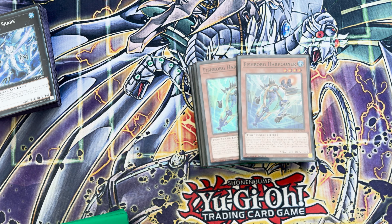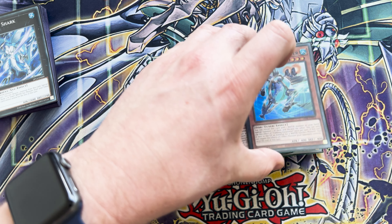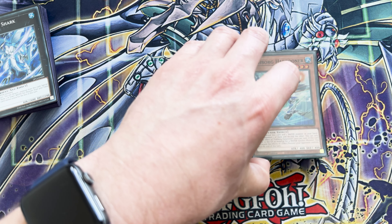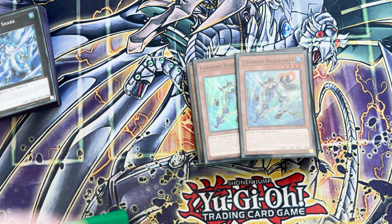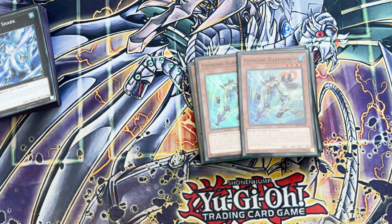Extender — Fishborg Harpooner. Don't worry about it being a tuner, but the cool thing about it is you can reveal this card and one water monster in your hand, special summon one of them and discard the other. So you're never really going to be summoning Fishborg Harpooner yourself — you're normally going to reveal it in hand with something like Buzzsaw Shark, cheat it to the field by discarding the Harpooner and special summoning your Big Jaws or your Buzzsaw Shark, and then get your plays going from there.